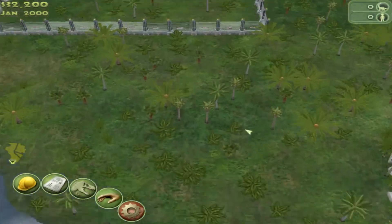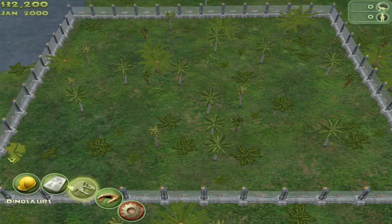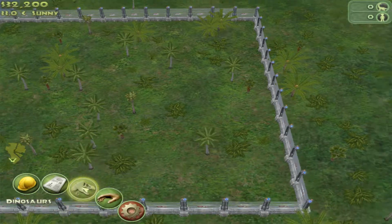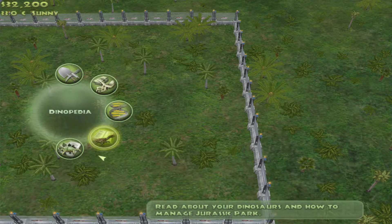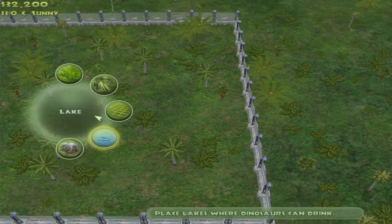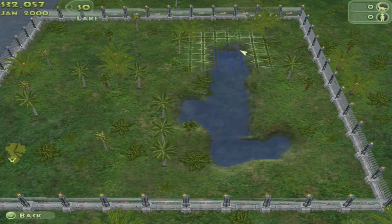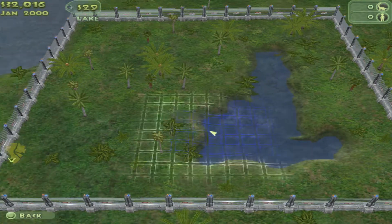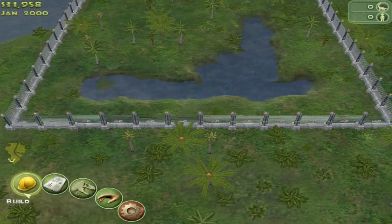There's all four of them ready to start coming. They're going to need water — that's pretty apparent. There it is — the build environment. Lake. I kind of want the water to run off this way and have an open area over here. Build. Oh, they're coming out! Let's look at them.